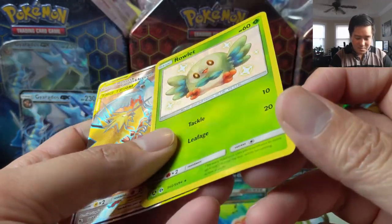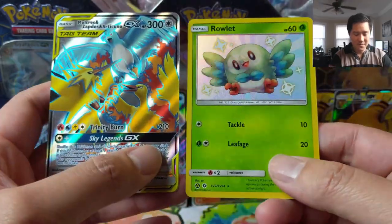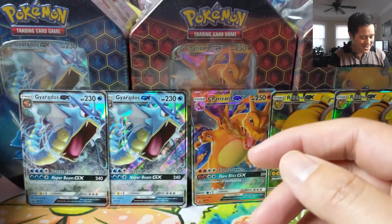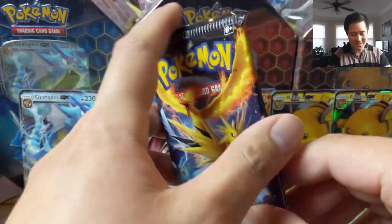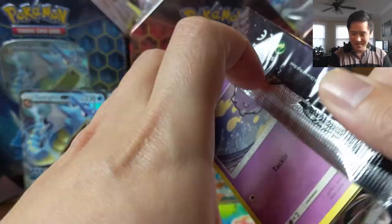This is the super glossy one — you can kind of tell right there. This is a loaded pack and we've pulled so many Ralts, it's very interesting. We're going to sleeve everything at the end of the video. One pack, two hits — we're off to a great ratio.